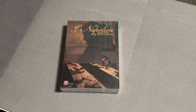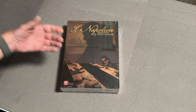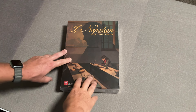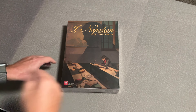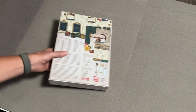Hello ladies and gentlemen, welcome to the Discriminating Gamer. I thought I would start off my unboxing of I, Napoleon with a joke but it fell short. Today we're looking at I, Napoleon, designed by Ted Racier and published by GMT Games. I've had the privilege to play this game already, so I know what's inside, but I haven't seen it brand new in the box, so let's take a look.